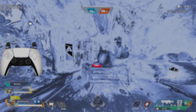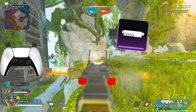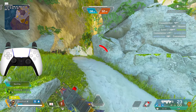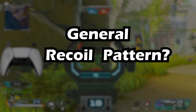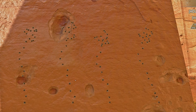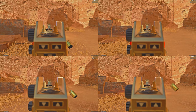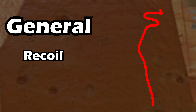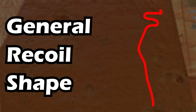The only way to reduce bloom is with a barrel stabilizer, and the CAR doesn't have a slot for that, but we can still control its general recoil pattern. When we spray the CAR it makes the same general shape every time, with some slight variance due to bloom. I shot a wall for an hour and found the average spray pattern — this is what the average CAR spray pattern looks like. This is called the general recoil shape, and if we do the opposite of this shape we can get zero recoil.